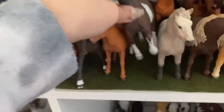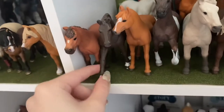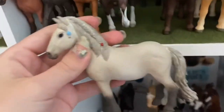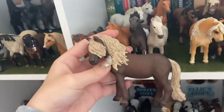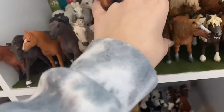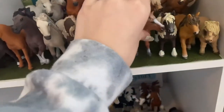Then we have this guy — his name is Ketcher. Then this guy, his name is Polo. This is Jazzy. This is Magnum. These are also Icelandics. And this girl is Tazzy. And then this one is Aqua. Oh wait — I forgot one. This is Cedric, and he is a Gelding. The rest were mares.